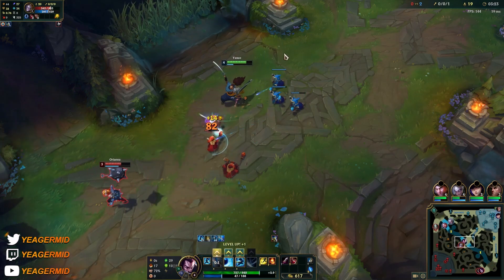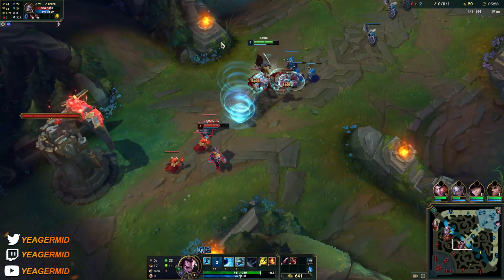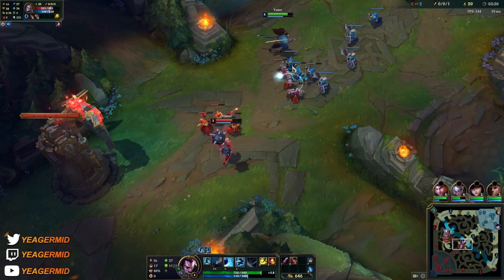One auto attack and Q, then I disengage. She's not pushing the wave — she's pretty smart. In that case, I can shove the wave to make it reset.